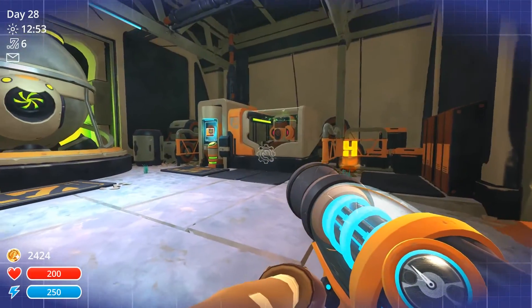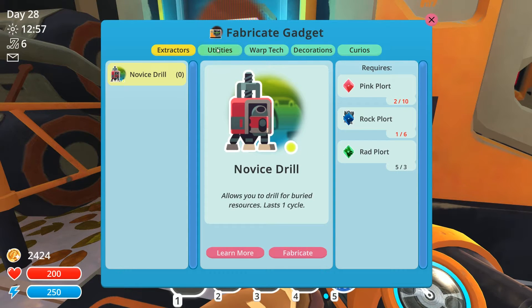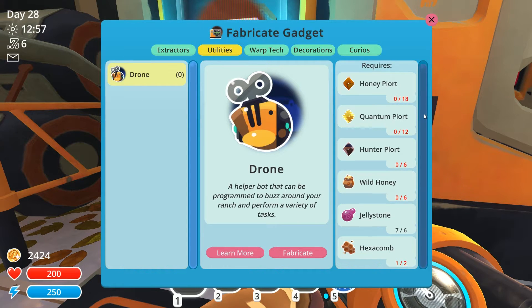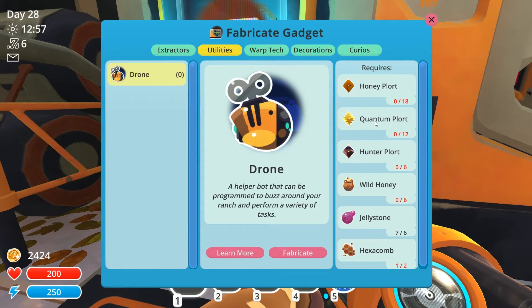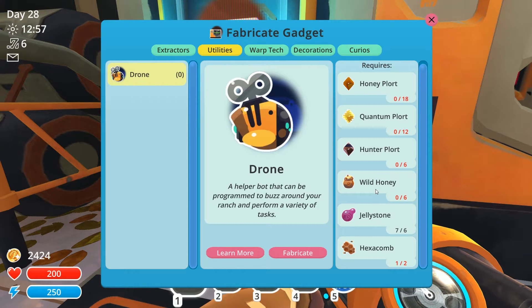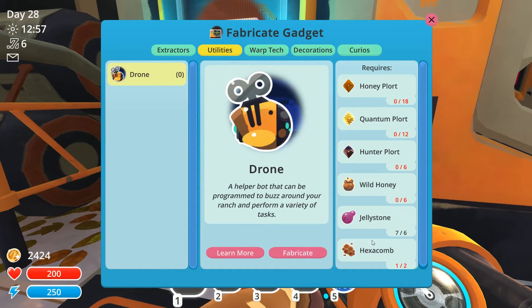So there's my tea. Is it going to make me go over here to the refinery? Yes, it is. Guys, I'm not entirely sure what a quantum plort is. How to get wild honey. A hex comb — I did find a hex comb while I was out. The jelly stones. This drill right here actually gave me the jelly stone. I have hunters, I have honey slimes. Guys, if you know how to get the quantum plort — because that comes from a slime I don't have — let me know in the comments.